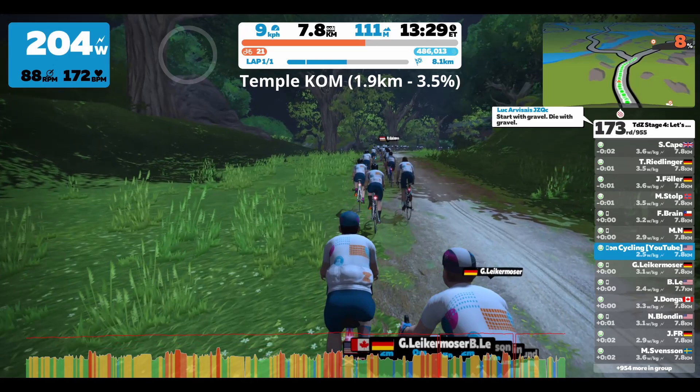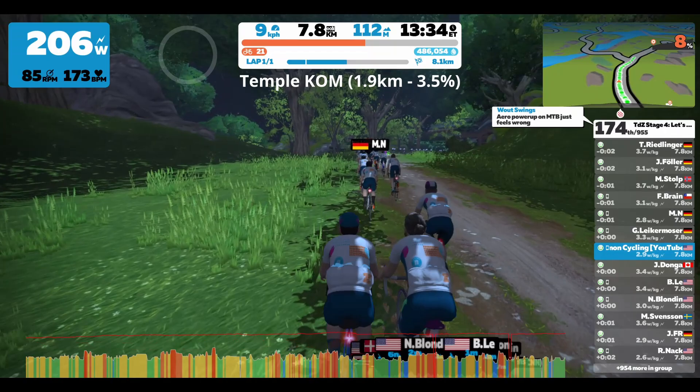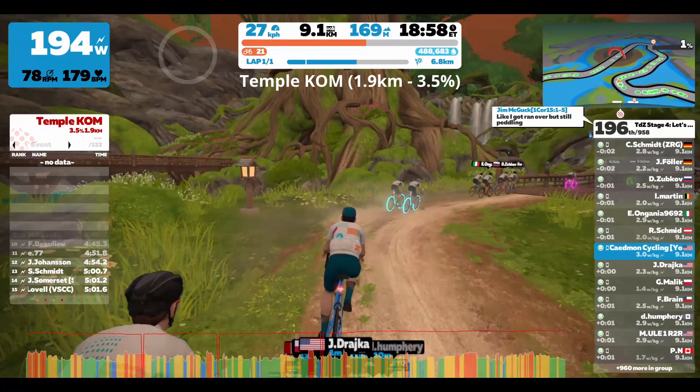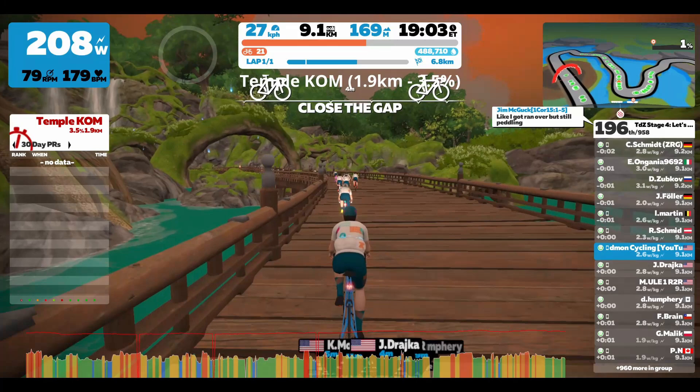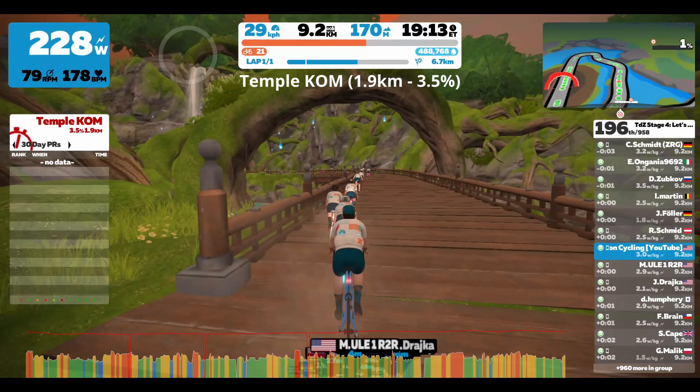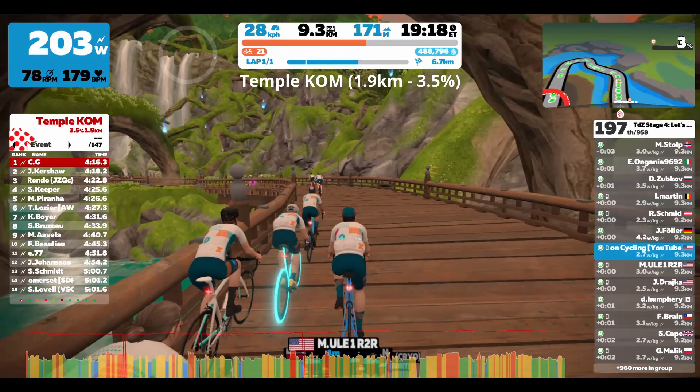I think I started the climb somewhere around 150th out of all the riders. At this point I'm watching a lot of riders go by me. Skipping forward towards the end of the climb, I'm now around 200th — so I did get passed by a decent amount of riders. I was keeping the watts around 200 to 225. Some of those were mountain bike riders, some were gravel riders, and some were just road bike riders going faster than me. Really interesting how tactics play a piece of it.